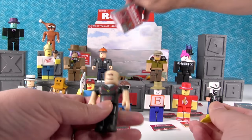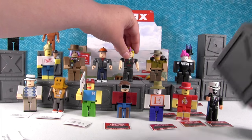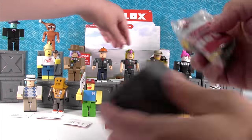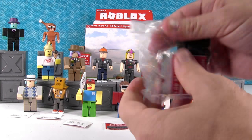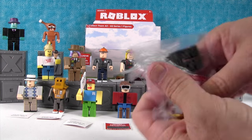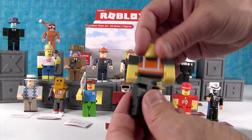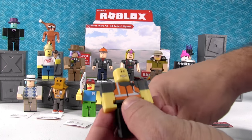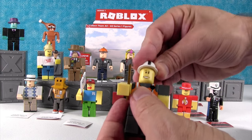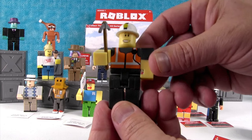Lily S looks funny without hair. Hey, there's an R — another R! We could spell Roblox again. Hey, another new person — another construction hat guy. He has a pick. Maybe it's Steve with a pickaxe. He's got a little light on his construction hat. I have Epic Miner!